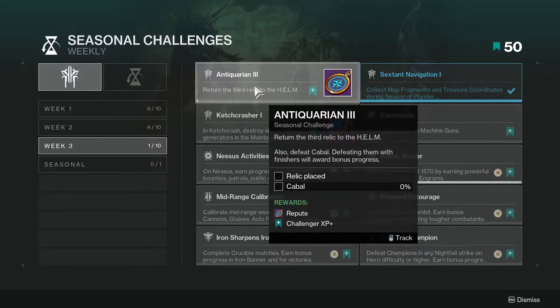Antiquarian 3: return the third relic to the Helm and defeat Cabal — defeating them with finishers will award more progress. This isn't that hard, just do the weekly thing which is usually Expeditions or the other activity.